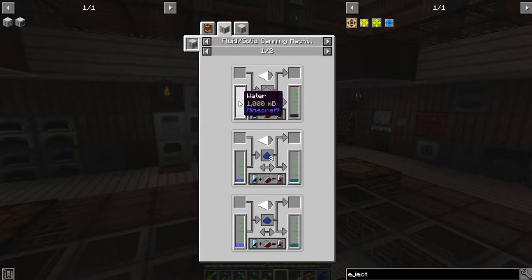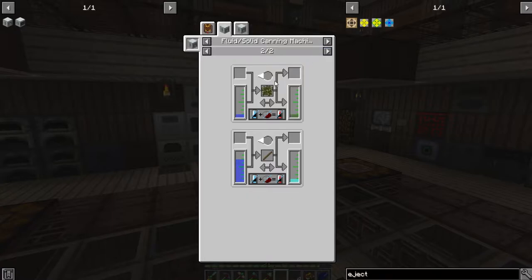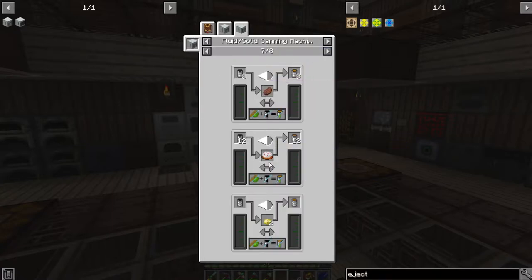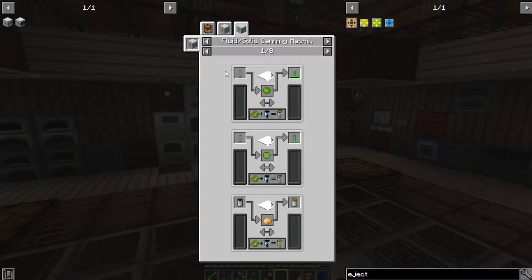Its main use is to make one fluid into another, using things like CF powder or lapazoolie to make coolant and whatnot, or biomass. You can can things like food — interesting but not very useful. Or our main use, which is actually filling up nuclear fuel rods for fuel for the reactor, which is what we're going to be using this for at least in the shorter term. We'll probably make another one for coolant later.